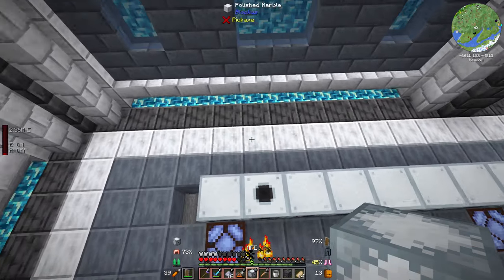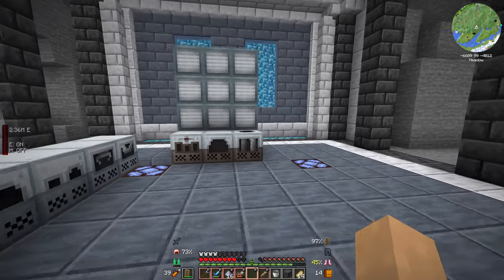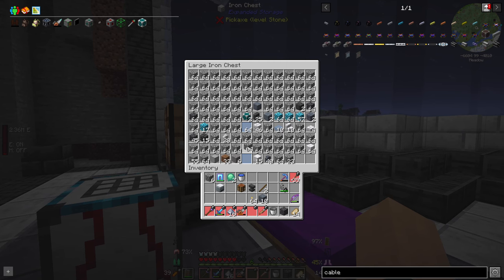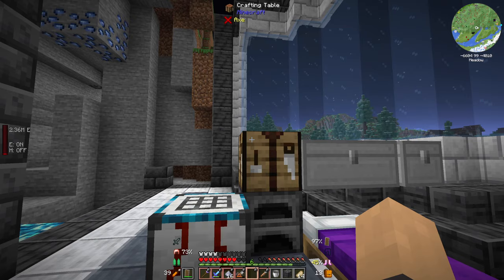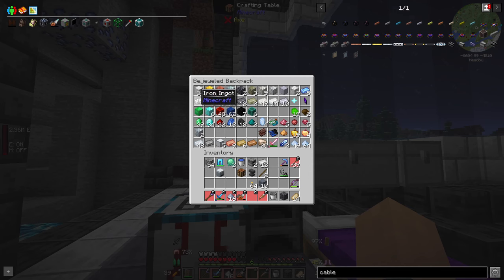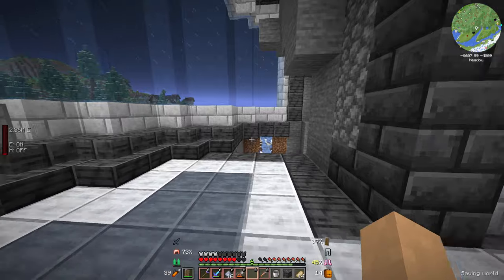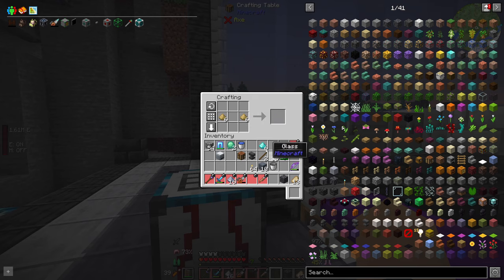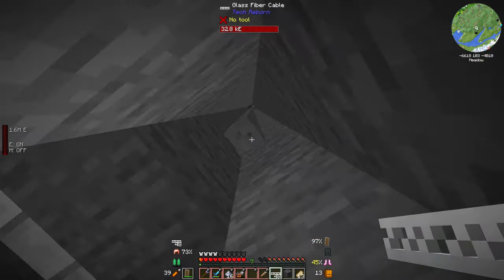That's fine, I'll be okay. And then I need a lot of glass as well. Luckily I have a whole bunch of cobblestone - I can make myself some furnaces. I'll even make them iron furnaces. Two iron furnaces. And then I just need a whole bunch of sand. We've got ourselves everything we need here just to make a whole bunch of cables, and that should hopefully be enough to get all the power into all of our machines.